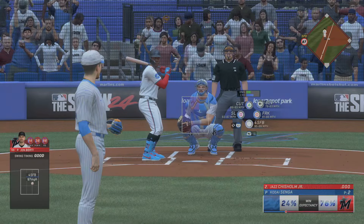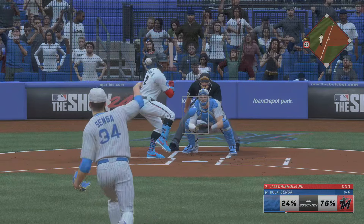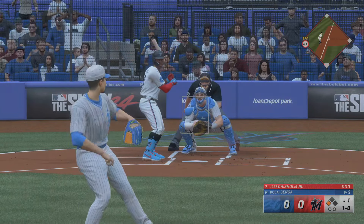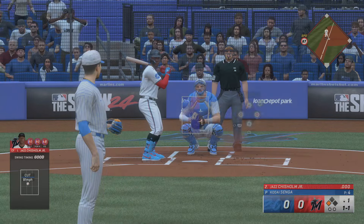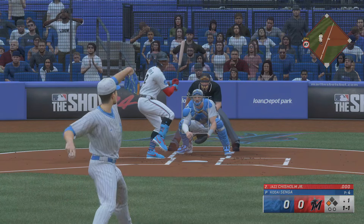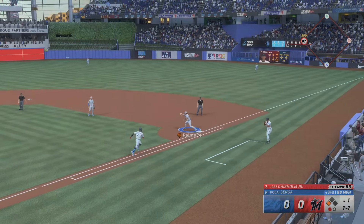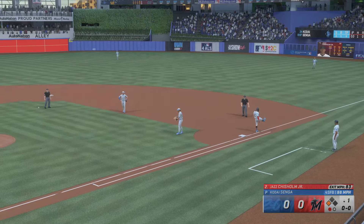That pretty much split the zone down the middle — those are the ones where you've got to make them pay. That's off the plate. Birdie at third with nobody out. Foul ball. On the ground to third, slings it across — one gone, bottom half of the first.